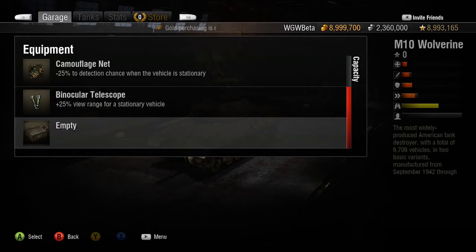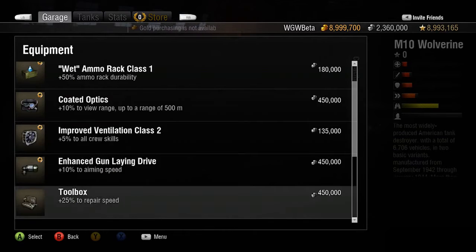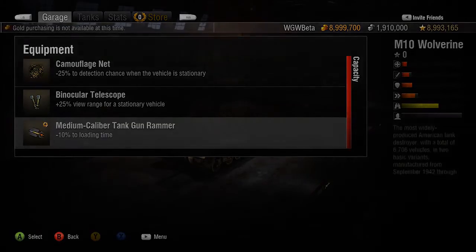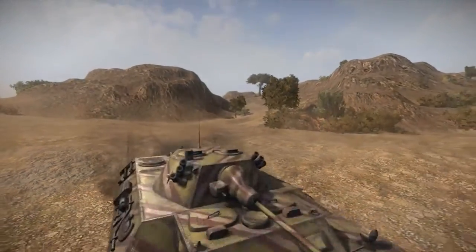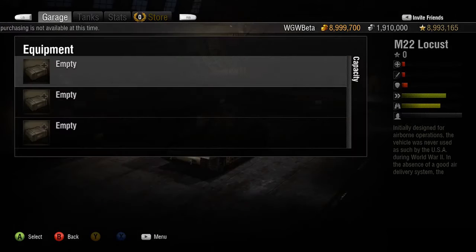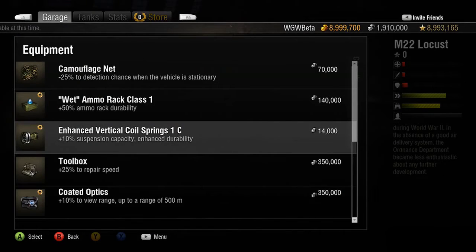Should your favorite sniping tank have a slower reload time, you could make up for it by adding a medium caliber tank gun rammer. Or, if you prefer playing as a scout, always on the move, you may want to enhance your scout tank's already excellent maneuverability by adding some enhanced vertical coil springs.